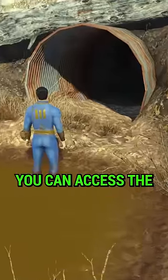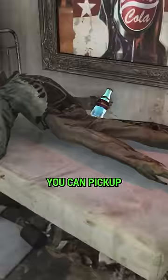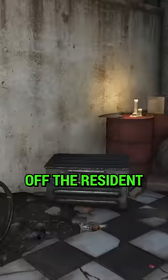Did you know you can access the Morton Residence in the Nuka World DLC through a tunnel just west of the property. Once you go inside, you can pick up a Nuka-Cola Quantum off the Residence before heading upstairs.